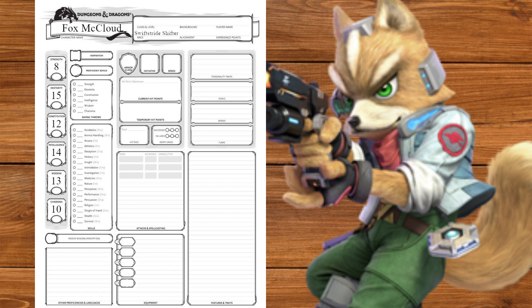For race we're gonna go with Swift Stride Shifter. You might have been expecting Tabaxi, but foxes are actually part of the dog family and we still don't have playable dogs. Also, I want to be fast for more than just one turn at a time. We'll put our increases in Dexterity and Constitution and choose Survival.